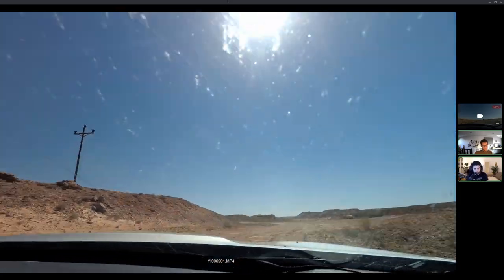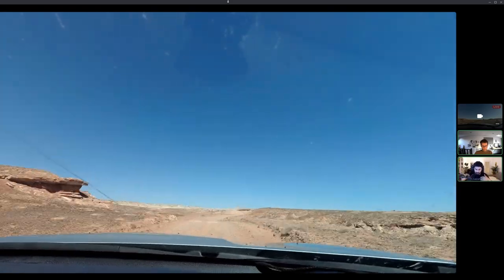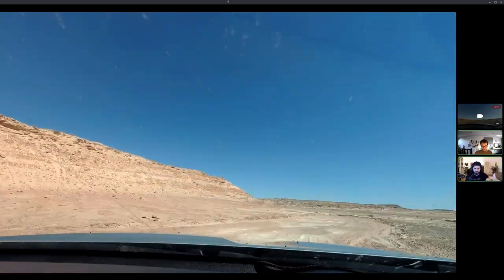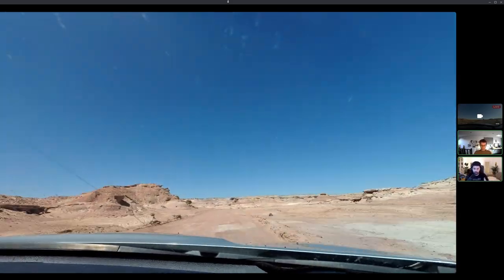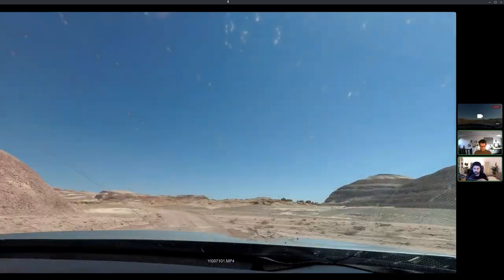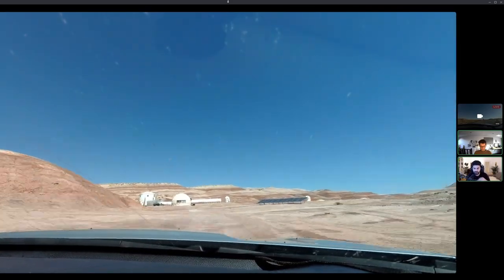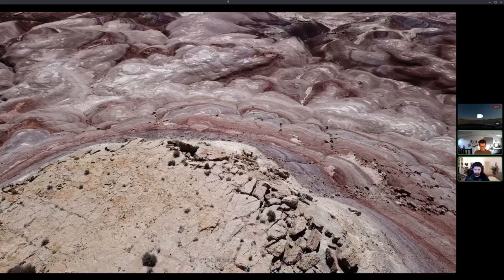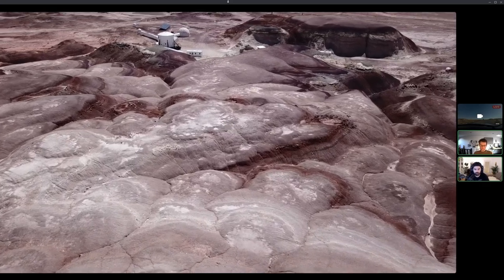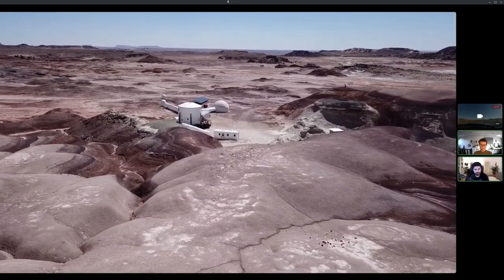We drove through the desert and this is the entrance into the compound. The MDRS has this massive, extensive area that they own, used to do experiments. People actually go there — a lot of universities and engineers go there to build rovers, like proper Martian-looking all-terrain rovers, and do terrain testing. Now we're switching from the time-lapse videos to drone videos, which shows a little bit of the surrounding. It's truly an alien-looking place.